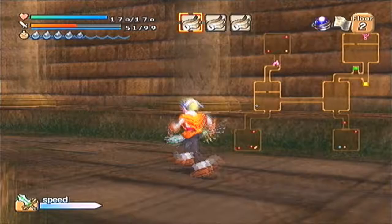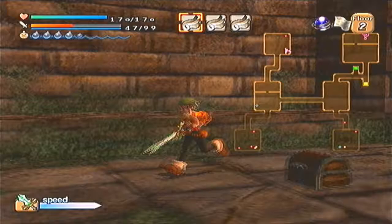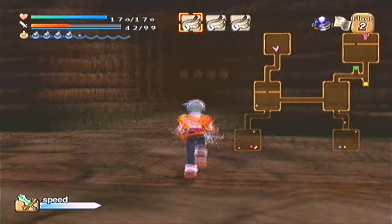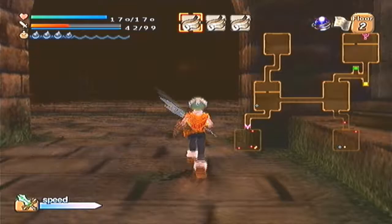4,000 damage — fucking insane! That's where I got it from. The critical attribute: if you're wondering what it does, basically every once in a while you can do a one-hit kill. I've actually never seen it be effective in practice, and more than likely I never will — because unless Mittens gets it, the chances are slim to none.